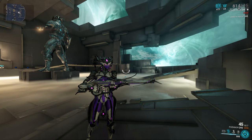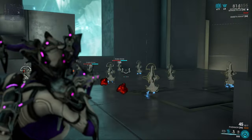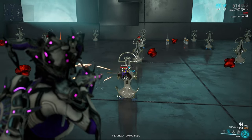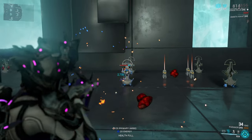Now we'll continue to the Orokin Corrupted enemies. They are a combination of all other factions, so I will only show you the one that is a bit more unique: the Orokin Drone, which does not have a head. Absolutely terrible design on the Orokin's part.